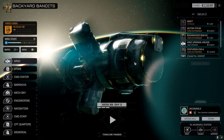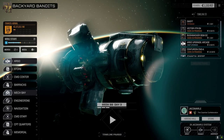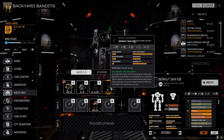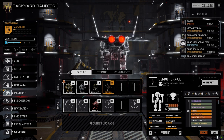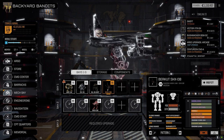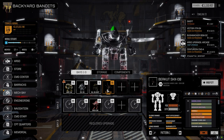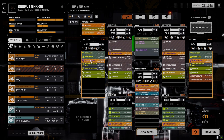Hey everybody, welcome back to the channel and another episode of Backyard Bandits. So we've got the main lance fixed. I know I said I was going to put the TSEMP cannon in the Shadowhawk Lamb mech, but the problem is they've also fixed the camouflage on this, which looks kind of cool. So to go to the refit, I did change the layout slightly.